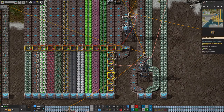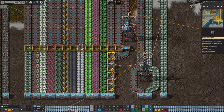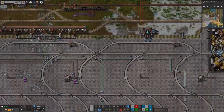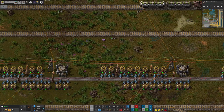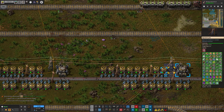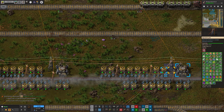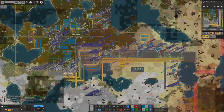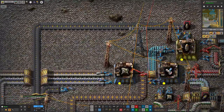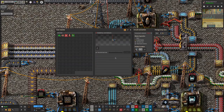Instead we've got a set of belts along here monitoring the number of satellites on them. These ones up to the top are reading how many satellites are on them and feeding that off to the network here. This signal is then being passed up through all of these pylons onto the main red and green networks that run around the entire base.